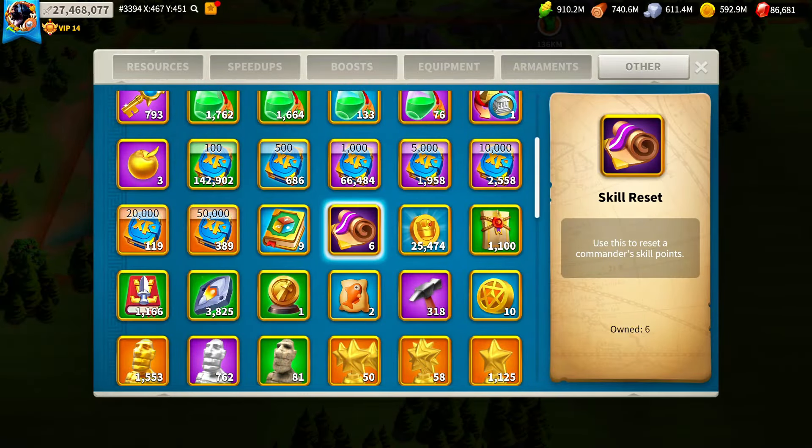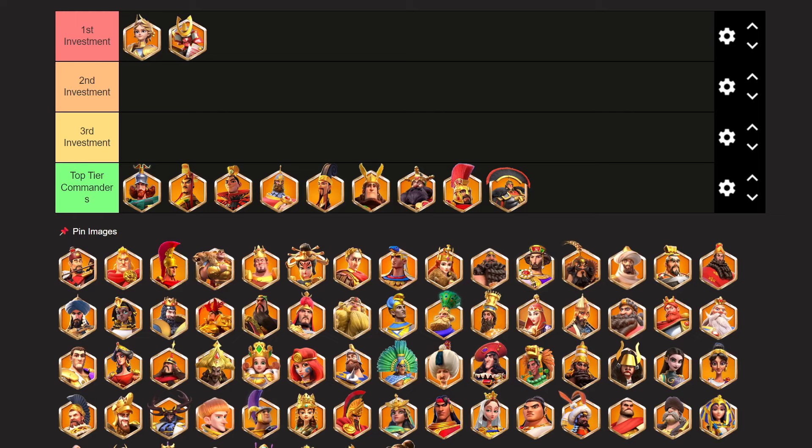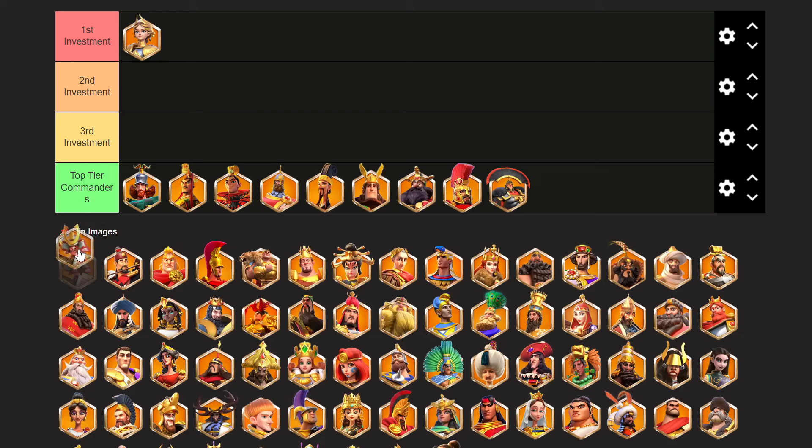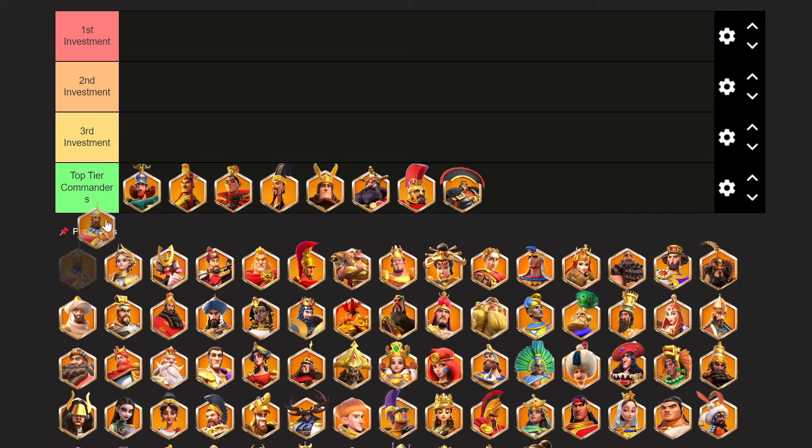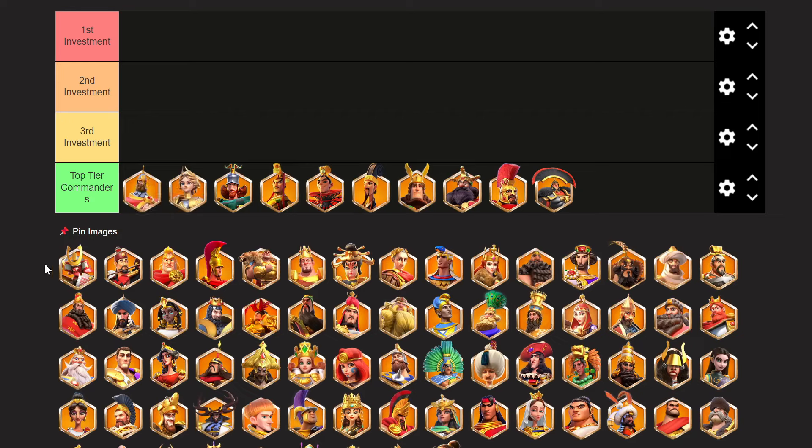In a perfect world, get John of Arc to 5-1-1-5 using Hunter and Knightist sculptures, pair her with Minamoto, and wait for the new cavalry commander release before maxing a late-game commander like Nevsky or QB. On the other hand, if you don't have Minamoto, you have two options based on the number of sculptures you have. Option one is a low investment into both John and Nevsky, like 5-5-1-1. Option two — my personal favorite — is to not invest any sculptures on cavalry commanders for now.